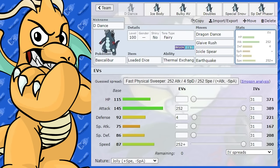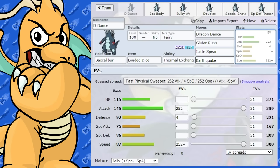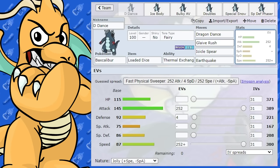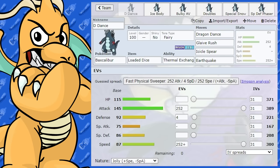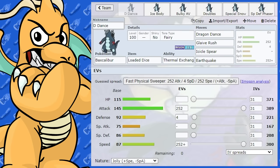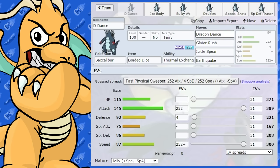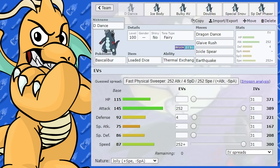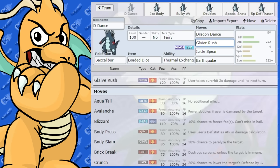Baxcalibur is a really nice physical sweeper and it gets the move Dragon Dance. This is the set you're probably going to be seeing the most used online and one that works well mostly across the board. I've given it max speed and max attack EVs and Jolly Nature. This allows it to get maximum speed before using Dragon Dance and allows you to outspeed really fast Pokemon after just using it once. The moveset includes Dragon Dance and its new move, Glaive Rush.